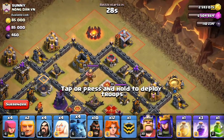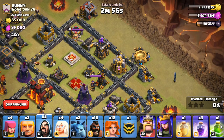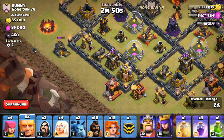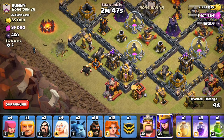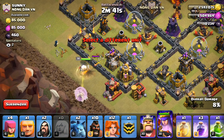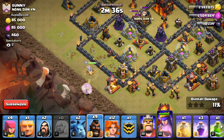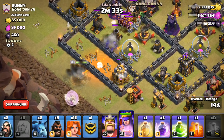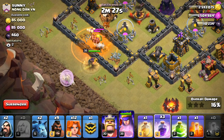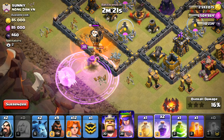Let's get the Minions going up top here — one, two. Let's get this Wizard going right there. Wizard there. Let it take that out. Giant, Queen. Let the Giant die — one, two, three, four. Everything's going down. Let's get that Hog going in. Get the Poison. Might have to use a Rage here. Yeah, let's get that Rage down right there. Come on, stay up Queen. Yep, she's good. She'll keep walking.